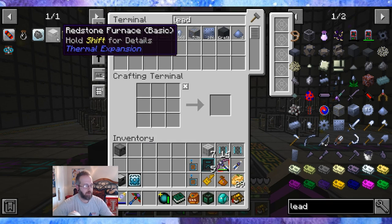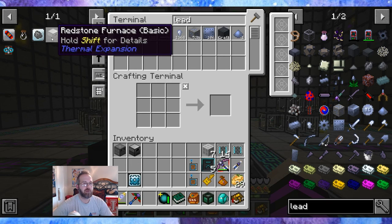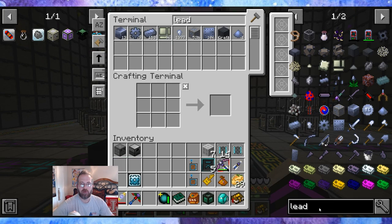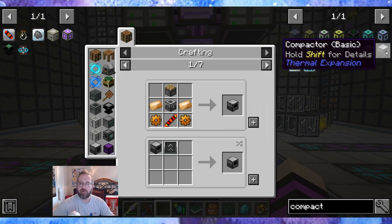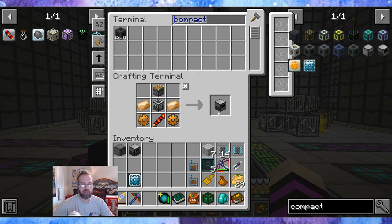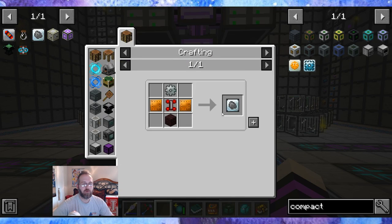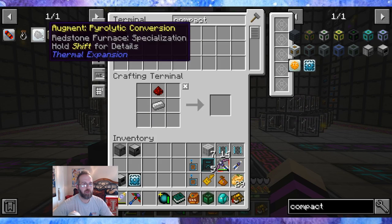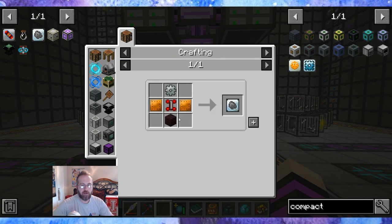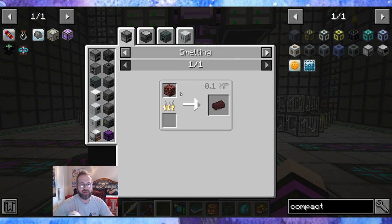We did the redstone furnace. Oh, we didn't make the compactor — I got rid of it by accident. Compactor. The compactor with the augment of gear working die. And we need the pyrolytic conversion — so we need another servo and we need nether brick. Nether rack, melted. Let me grab nether brick.